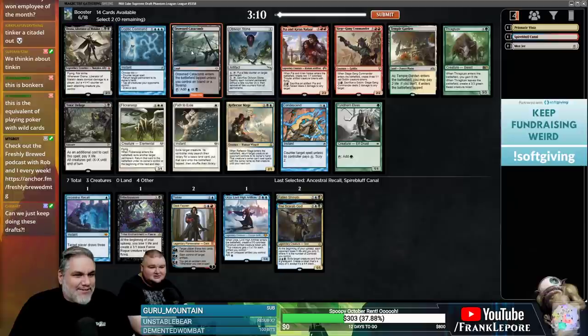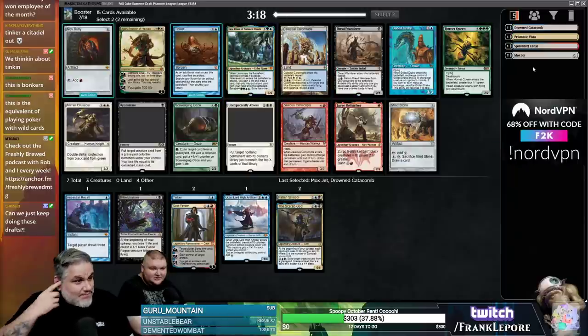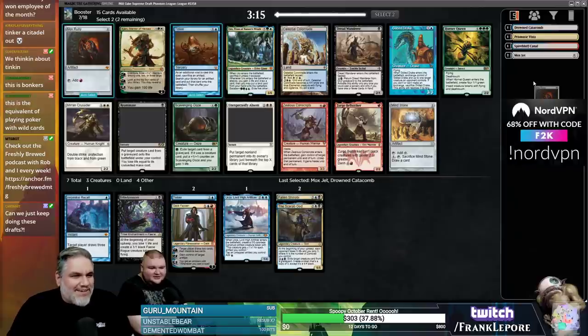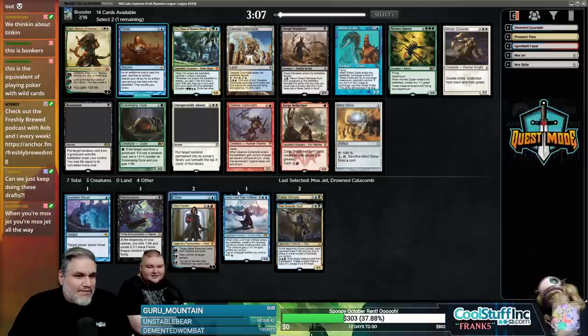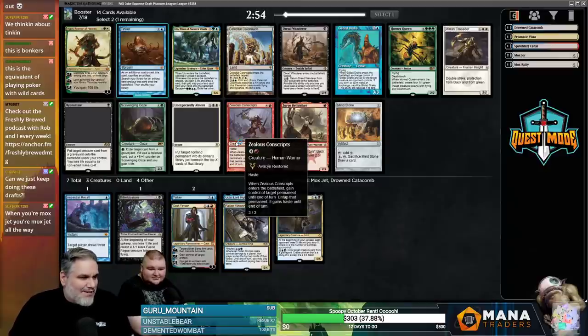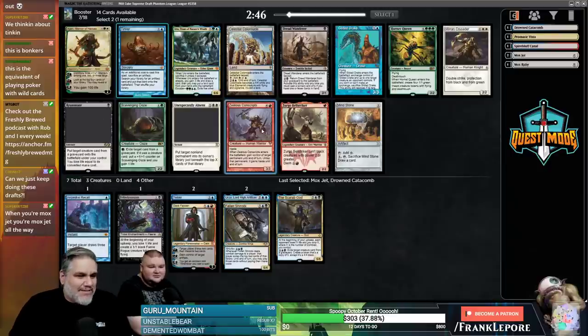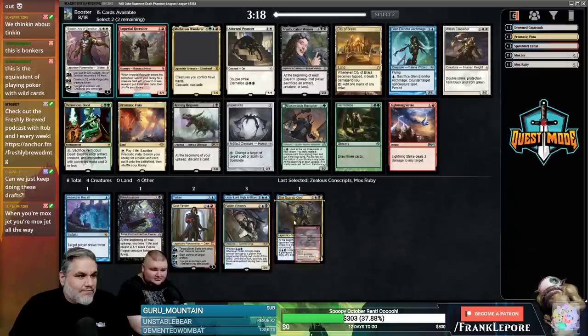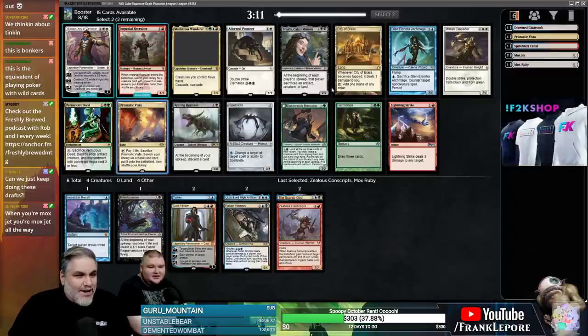I think it's just Drowned Catacomb here so we got some fixing. Oh wow, you didn't even think about Cryptic Command? It's triple-blue — that's not really it. Oh man, we're definitely taking Drowned Catacomb. Mox Ruby — the triple. All the decks have to be insane. Do we just take another Tinker? Well, if one Tinker why not two Tinker? We don't have a target yet — well we have three targets actually. No, a target is something you get with Tinker. When you're a Mox Jet, you're a Mox Jet all the way. Second Prismatic Vista — Glenolandro seems great here. This format's gonna be full of broken crap.